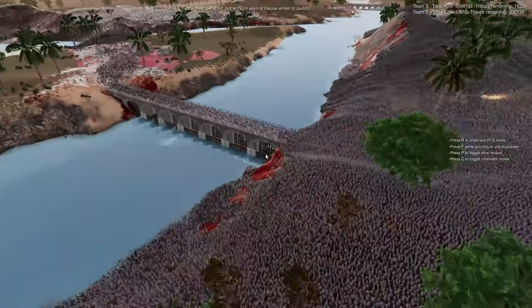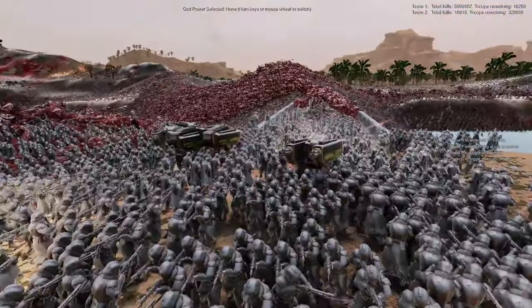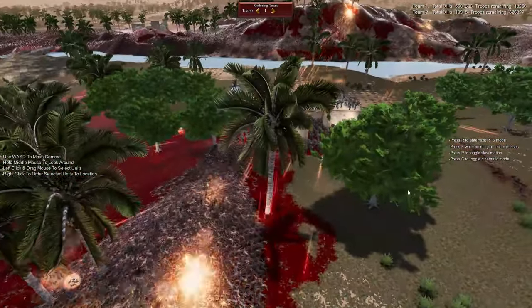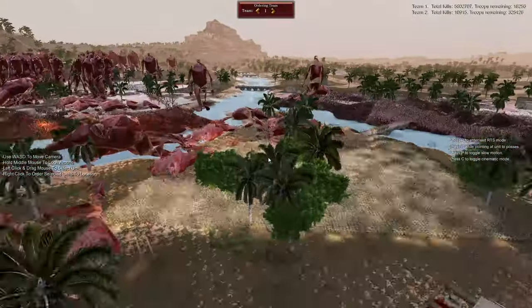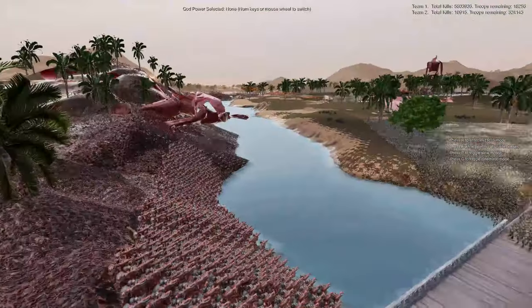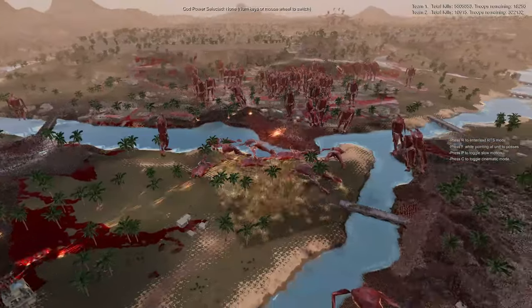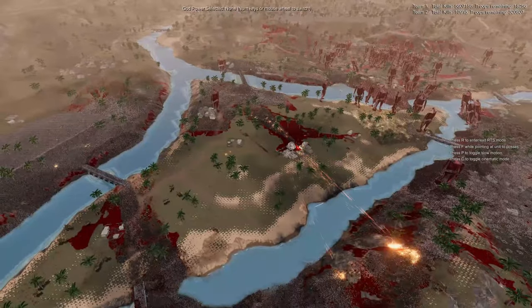We're now at 300,000 zombies remaining and 18,256 Warhammer units remaining. These guys over here are still holding tight with a body pile of zombies. The Space Marines are also still holding tight. Enemies are only coming from two directions at this point. We'll continue to let it ride — probably no more time-lapse because I'm running out of storage.